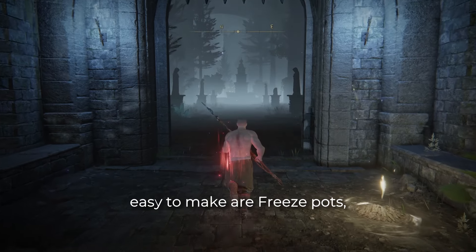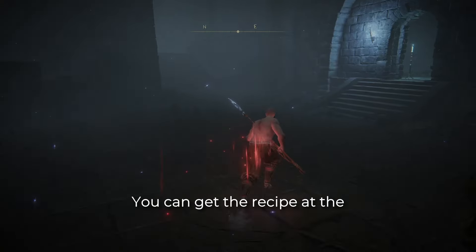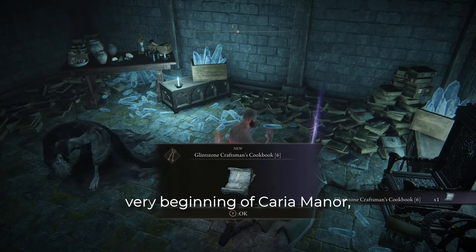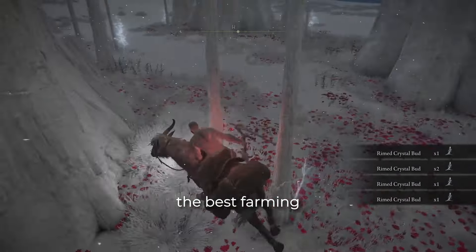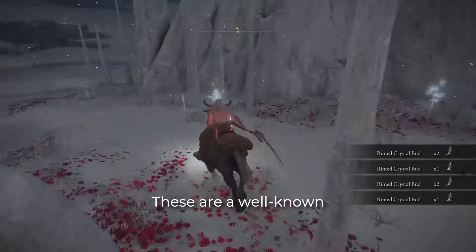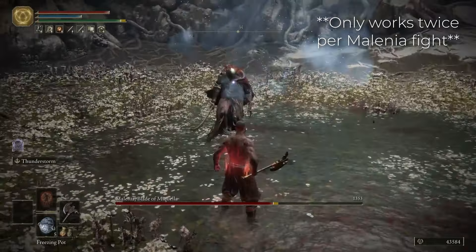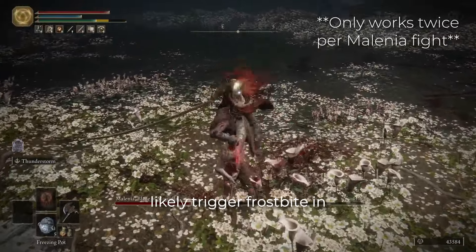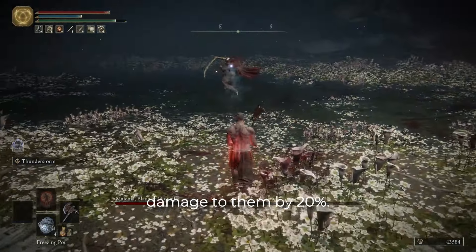Another one that's somewhat easy to make are freeze pots, which require rhymed crystal buds. You can get the recipe at the very beginning of Carrier Manor, but you'll need access to the Consecrated Snowfields for the best farming location near Ordina. These are a well-known counter to Melania's waterfowl attack. Unless a target has high frost resistance, this will likely trigger frostbite in one throw, which will increase your damage to them by 20%.